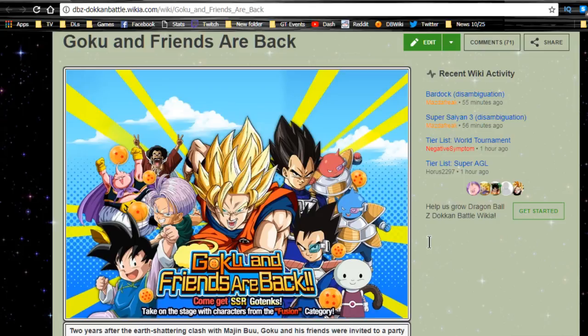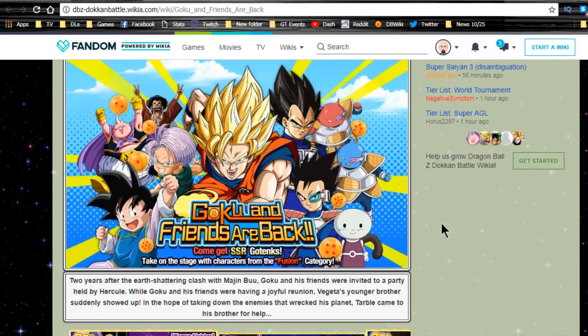It has to do with the story of Vegeta's brother coming to Earth to ask his brother for help against two of Frieza's force's minions. When they fuse, they have the power of essentially Frieza, which is really insane. This cool story event has only four levels, which is really awesome, and you get a whole bunch of cool stuff — every level actually has something awesome.